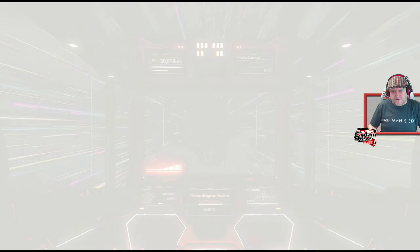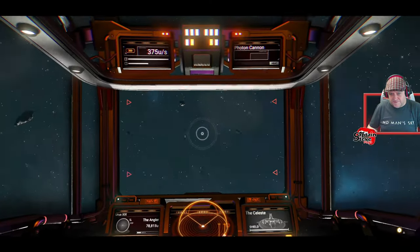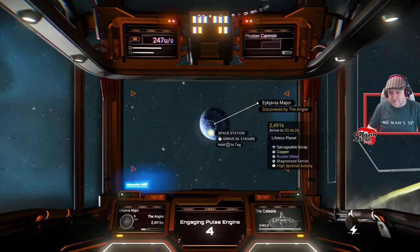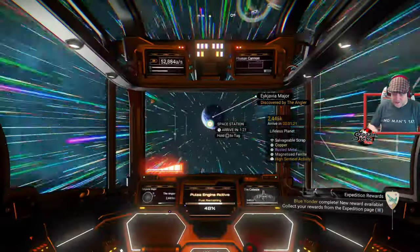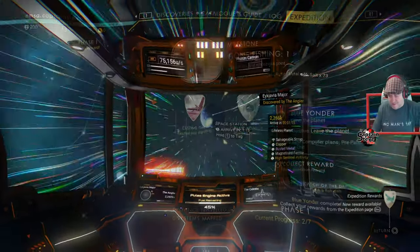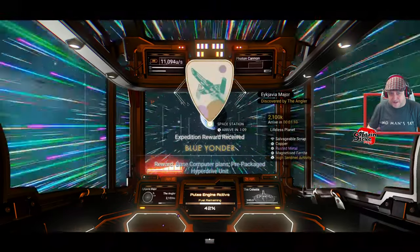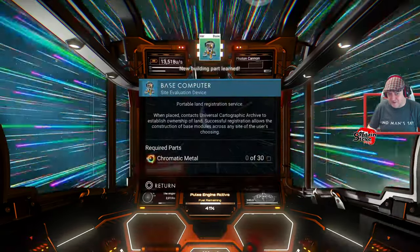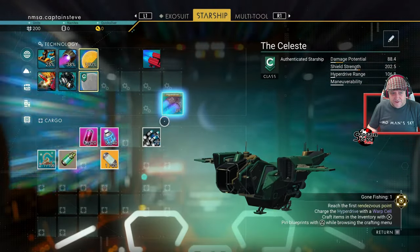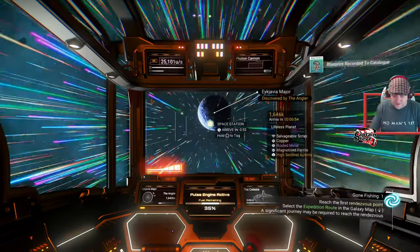Up into the atmosphere. There's no planets inside of this system that are all too interesting. But what you can do is pop into the space station very quickly and upgrade your exosuit storage capacity, because storage in this expedition is very finite and you're going to need it massively. As soon as you take off, you're going to pop the Blue Yonder badge — make sure you claim that. That's going to give you your hyperdrive blueprints and also your base computer.